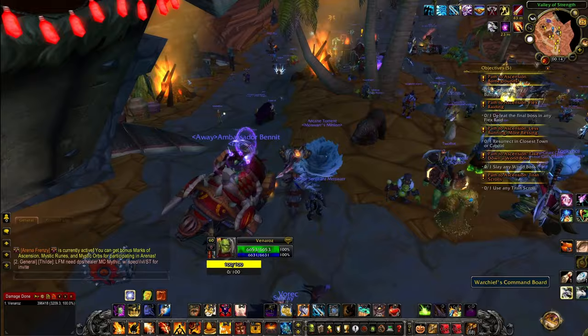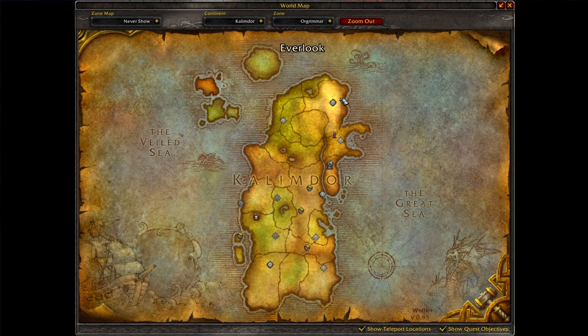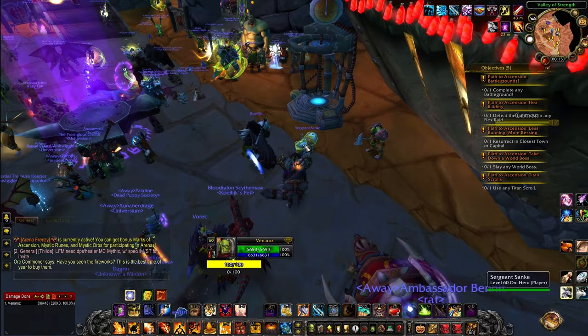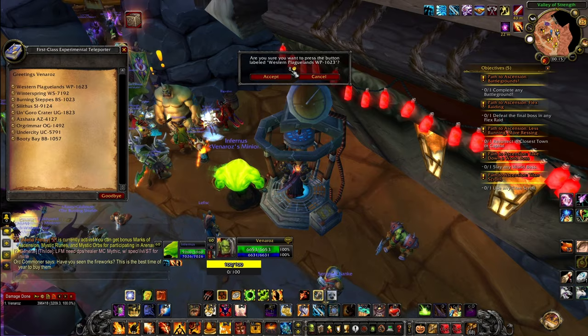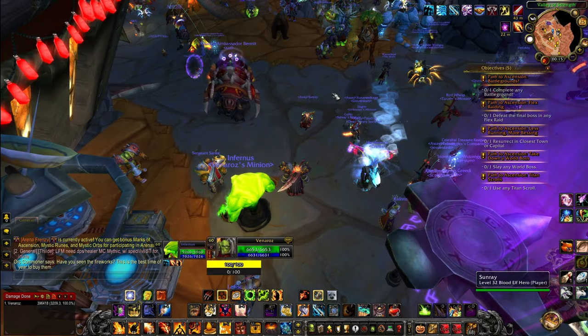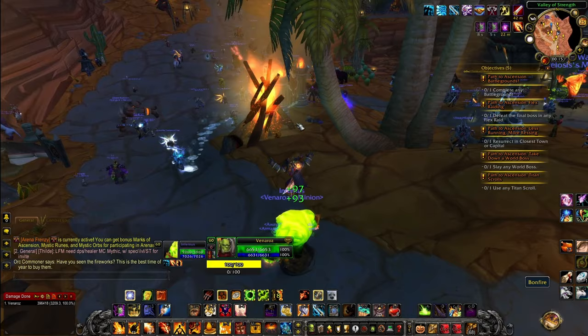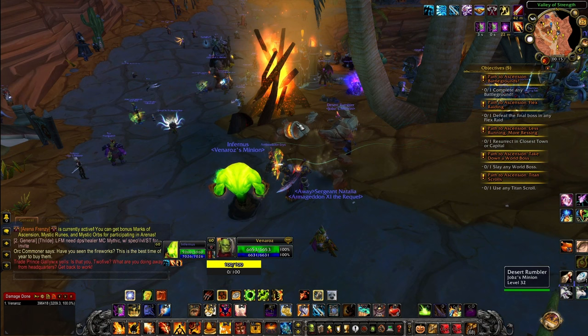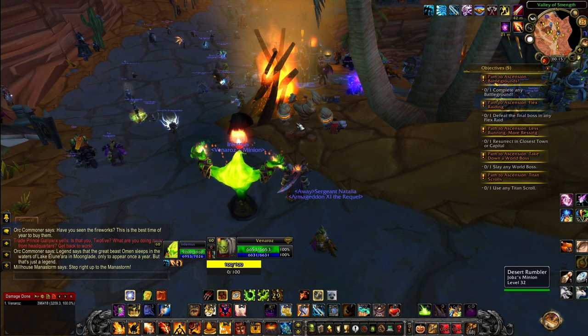Standard PvE daily quests send you to high-end game level zones like Silithus, Winterspring, Azshara, and Western or Eastern Plaguelands. There's a fast travel system — the First Class Experimental Teleporter — that teleports you straight to any zone for 8 gold, so travel doesn't take forever. Also, there are cosmetic Call Board items that some players place anywhere in the open world, letting you turn in quests without returning to the city.